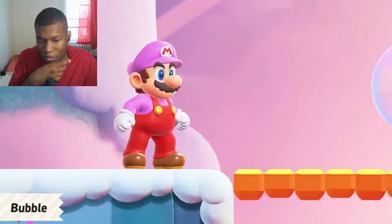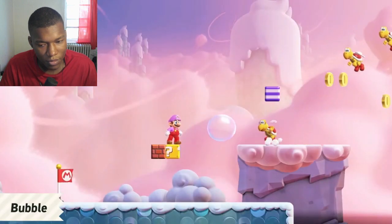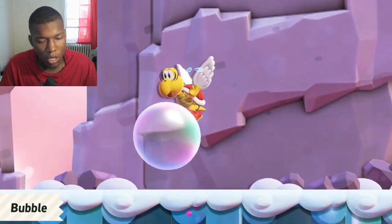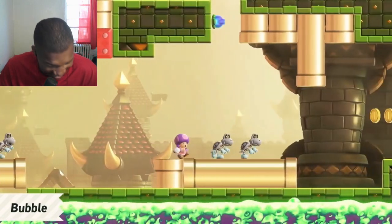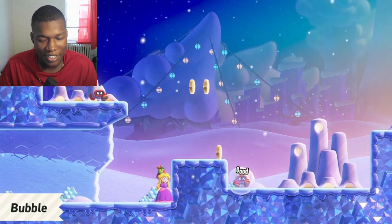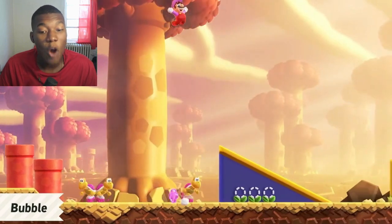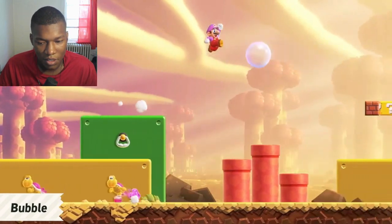The bubble form allows you to blow light, floating bubbles. They can be used to capture and defeat enemies from a distance, and they'll also drift toward nearby foes — oh, so it's like aim assist. You can surround enemies and knock out baddies on the other side of walls. You can even jump off them like platforms. Okay, now that's fire. I like that. Bubbles make it a bit easier to get to those hard-to-reach places.